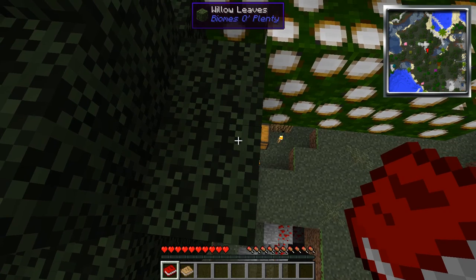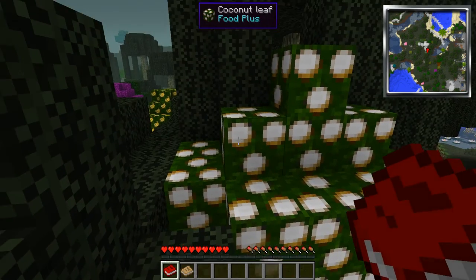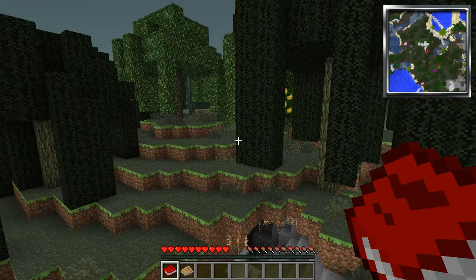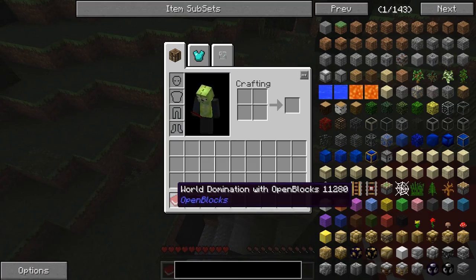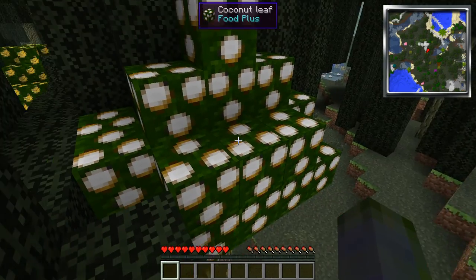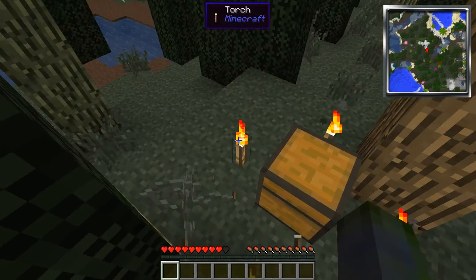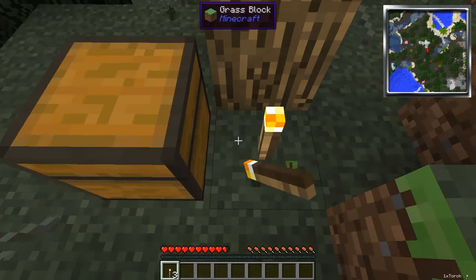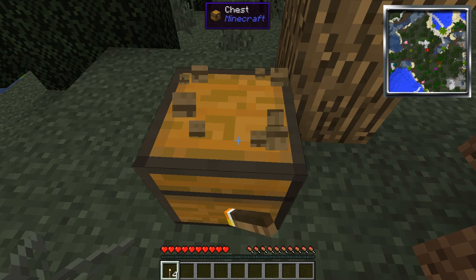And I got spawned on top of a tree. I did enable the option to spawn a chest at first, and that is what I'm going to do. I don't need these books, so goodbye. And here we go! I always like to collect the torches because sometimes I don't have the chance to make them. Let's see what's in the chest.